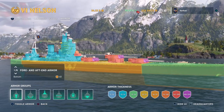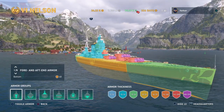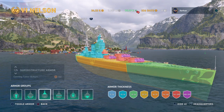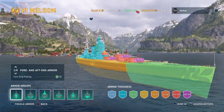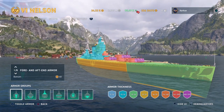It defaults to a view showing the ship's entire armor scheme, and it's divided into sections here that you can scroll through. Each section is divided into a number of subsections. You can use the directional pads to navigate that. We can look, for example, at the fore and aft armor.